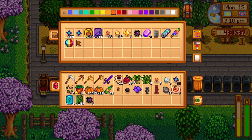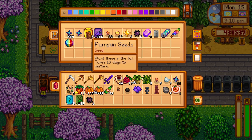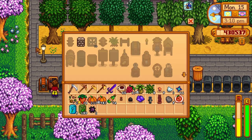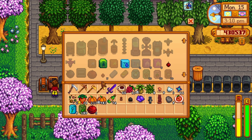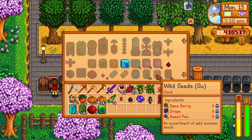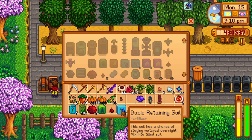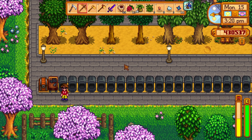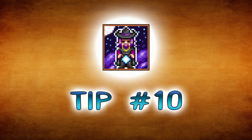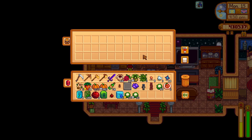Tip number nine: use the work benches. A simple item bought from Robin as soon as you have access, work benches are an incredible addition to any farm. They allow you to access what you have in a chest at the same time as the crafting menu, which means you no longer have to have a packed inventory when crafting. It's absolutely a lifesaver.